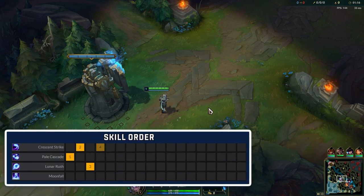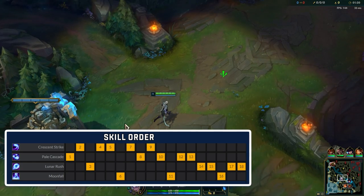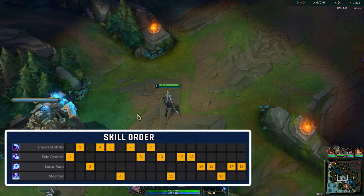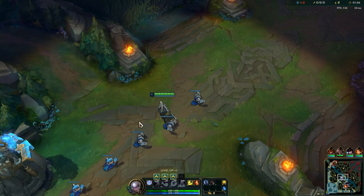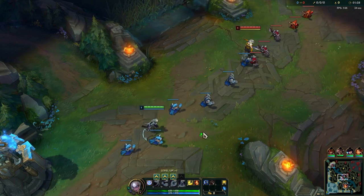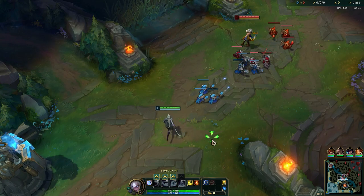Starting with the ability sequence, we always max out her Q first, which is a ranged AOE ability used for damage, wave clear, and to reset your dash. W is maxed second because it gives her a shield, so it's very useful for trading with champions. E is her mobility but it can be reset with a Q, so you'll max this out last.